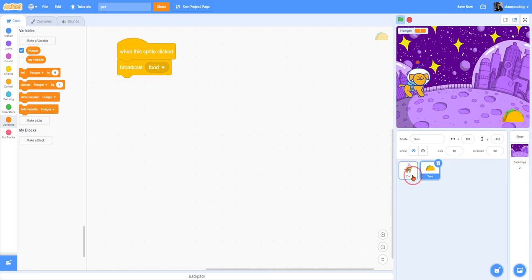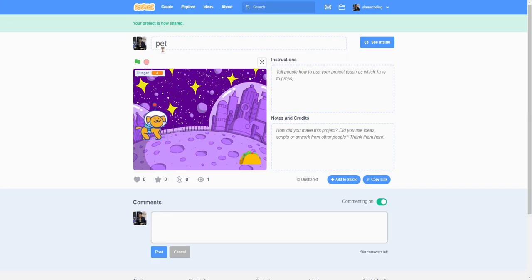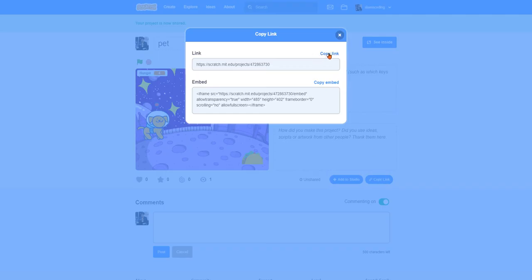You can adjust that code and change your timing to make it any way you want. Now we know how to use this broadcast message to get our sprites to do different things — we could have her do something if we get a brush and brush her, give her water, give her a toy, all sorts of cool things. The most important thing you need to do now is make sure you've named your program and clicked the orange Share button. Once shared, copy the link and turn it in in Google Classroom.